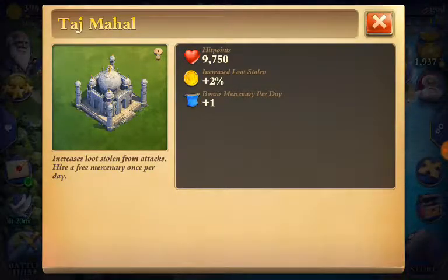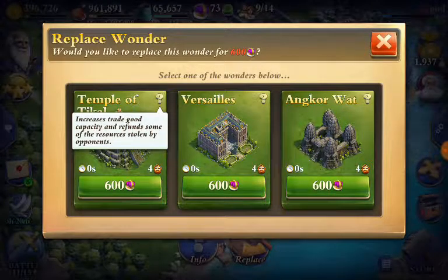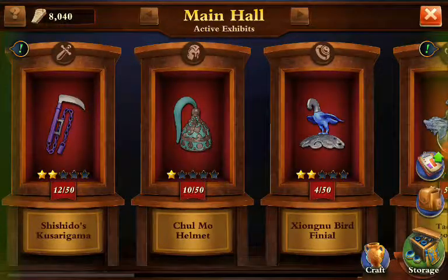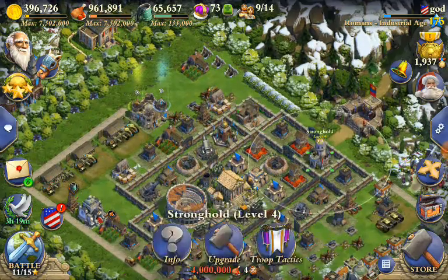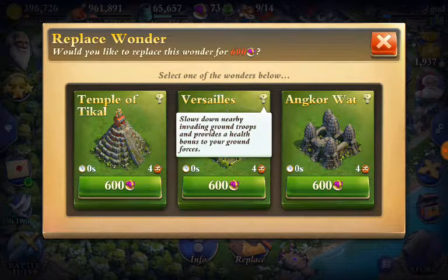Looking at the other options when I selected the Taj Mahal: there's one that increases trade good capacity and refunds some resources stolen by opponents — sounds good, but trade good capacity can be increased in the library, and the resource refund can be buffed in the museum. I do have a resource refund of plus 2% in my museum, which must actually be the 2% from my Taj Mahal. I would stay away from the Temple of Tikal.